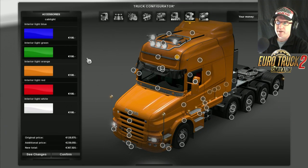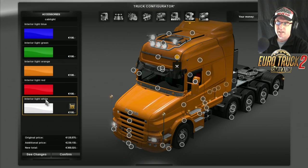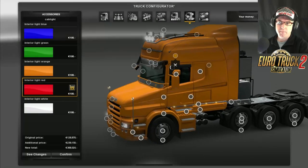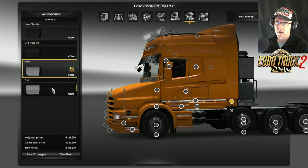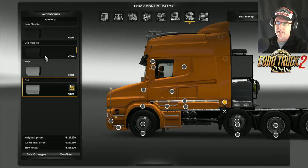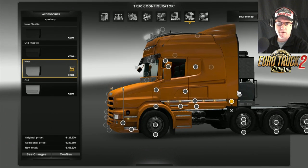For interior lighting we have blue light, green light, orange light, and red light. Let's go red light - make it red light district! Then up the back here you can go new plastic, old plastic, new paint, old paint. Let's go new for that one - it matches in with the spoiler on the back there.